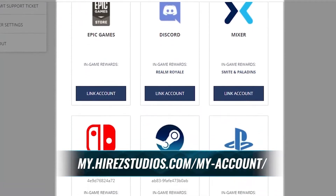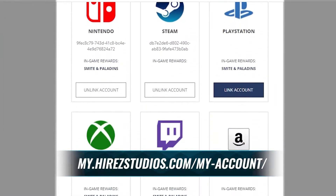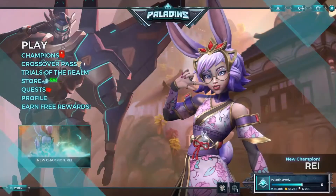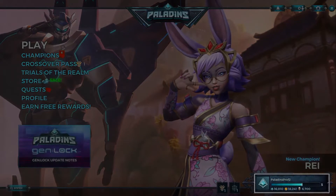Head over to my.hiresstudios.com/my-account and link your account if you haven't already. Once your account is linked, you will notice your profile now lists Bounty Coins next to your gold.